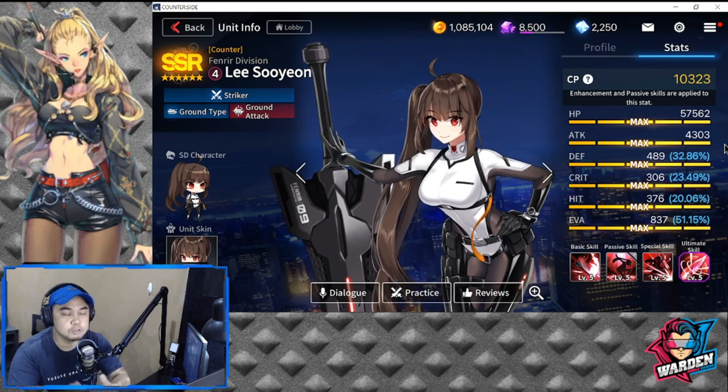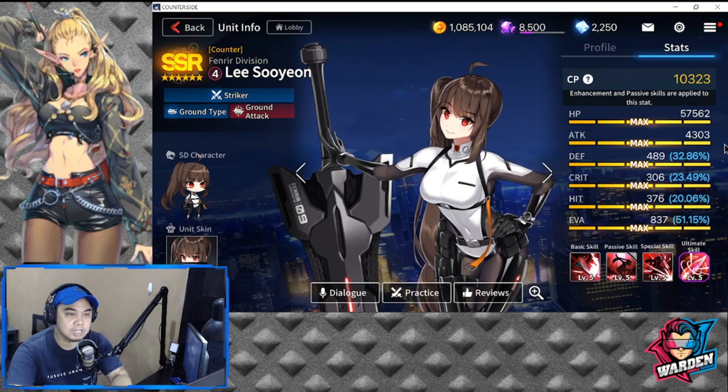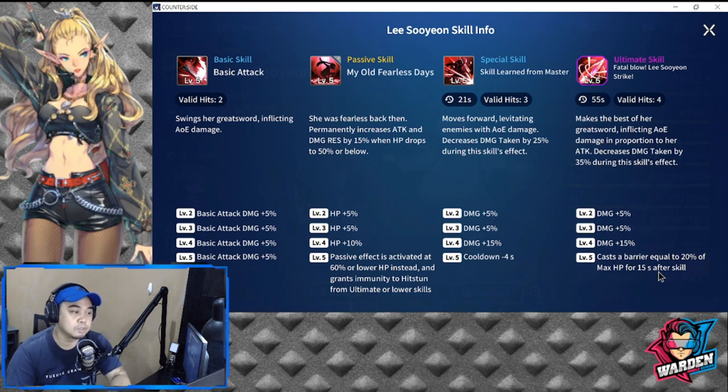So which stats are you going to modify or increase? Let's look at her skills first. Basic attack — valid hits is two — she swings her great sword inflicting AoE damage. At levels two to five, that's a total of 20% additional basic attack damage.